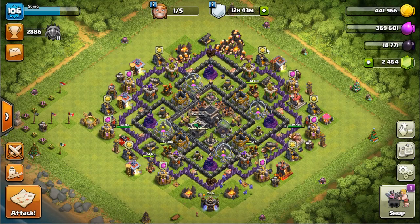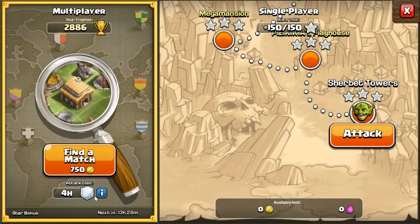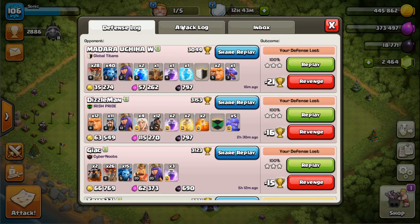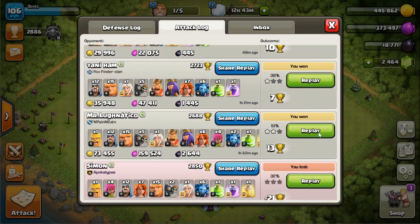As long as you're consistently dedicating yourself to the push, getting attacked really isn't a big deal. The update where attacking only removes part of your shield instead of all of it is super useful, and the guard mechanic too. Let's look at one more replay so you really understand what you're looking for.